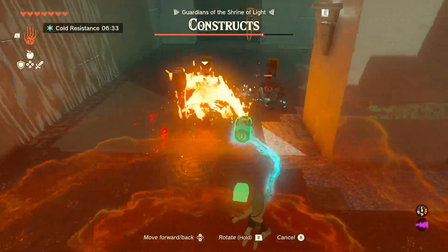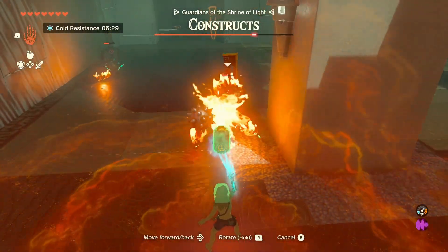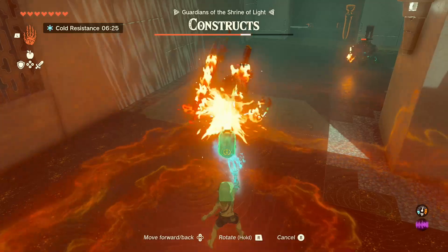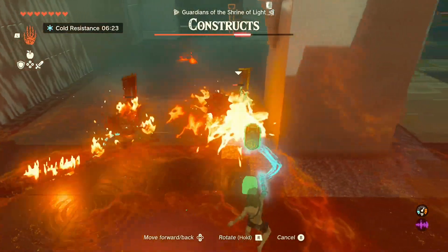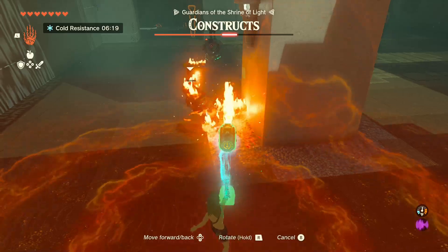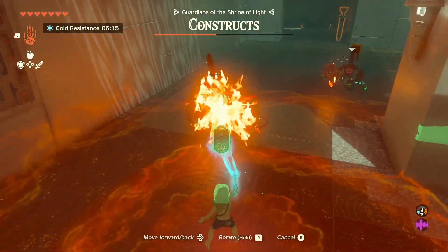Tilt it a little bit so it's straight. Then just keep torching these guys and they'll eventually die. As long as you sit back in this corner, that sniper won't hit you. If you sit too far forward, it has killed me multiple times.